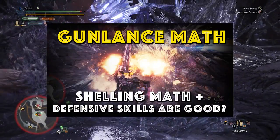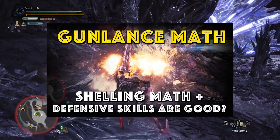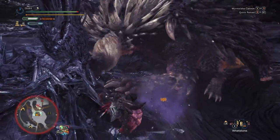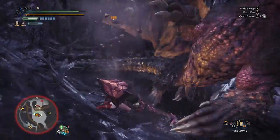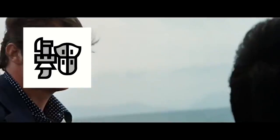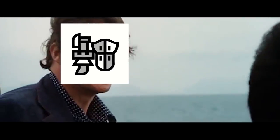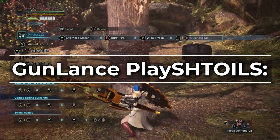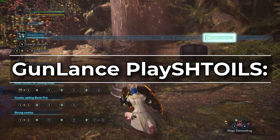So in our last video we discussed the math of how shelling works, but how the different shell levels and shell types work is only part of the equation. Each of the different shelling types does have different combos they are optimal at using, giving them different playstyles. So let's talk about the different playstyles of gunlance and how they mathematically compare to one another.